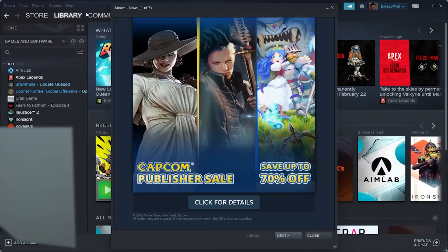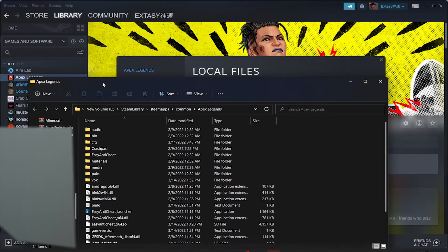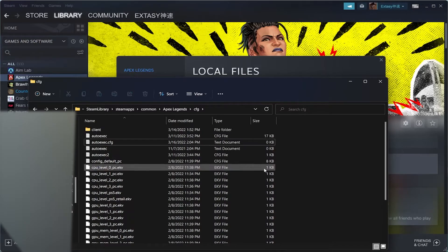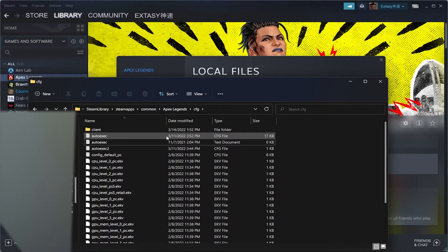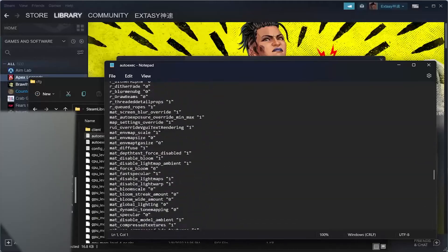Next, go to Steam, Library, right-click on Apex, go to Properties, then Local Files and Browse. Go to the cfg folder, right-click, create a New Text Document, and name it autoexec. I already have one. Right-click and open it — you won't have anything there since you just made it. Same thing here — I'll put the content in the description so you can just copy and paste it.